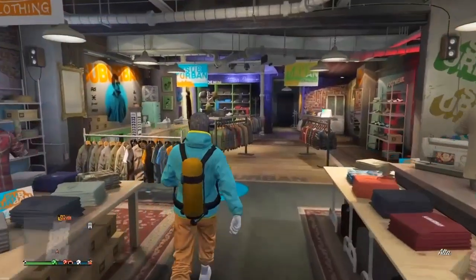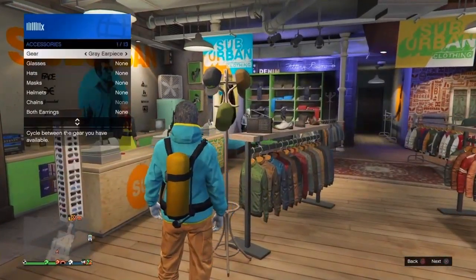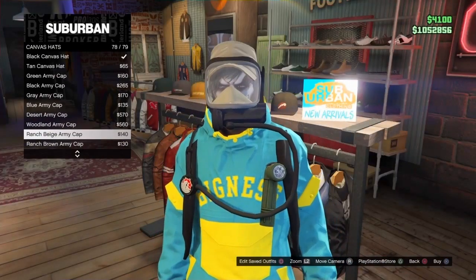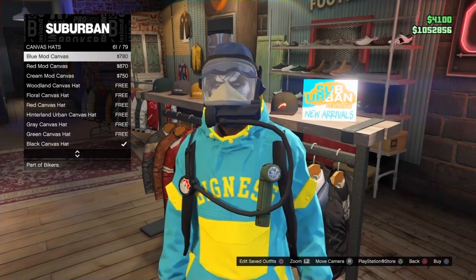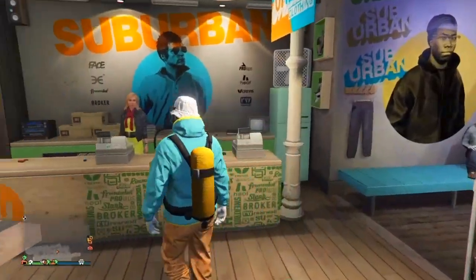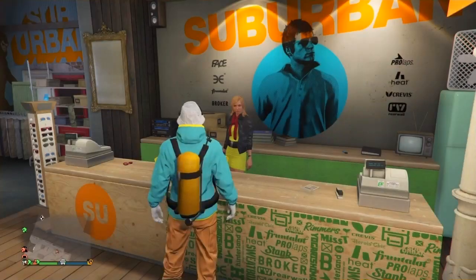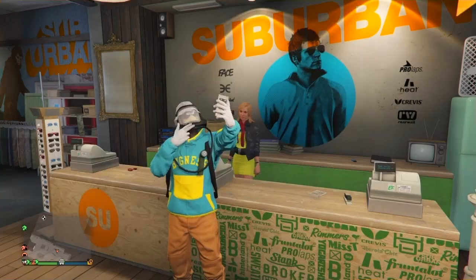Once you're done with the merge, your outfit should look like this with the little tank in the back and the little gas mask. Take off the earpiece if you want. I'm adding a white canvas hat - go to canvas hats and put on the white mod canvas hat. Go to the front counter and save this outfit. You can save it on any slot now since you're officially done with the glitch. Now moving on to the next outfit.